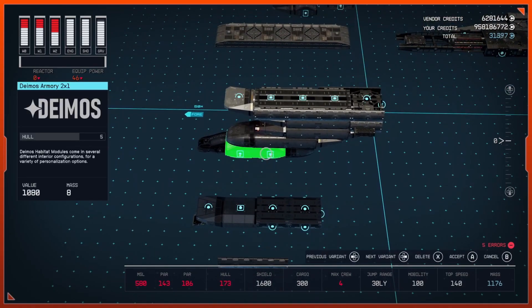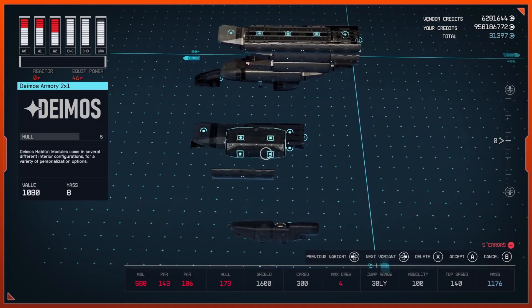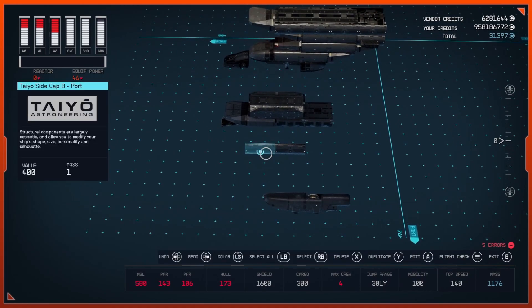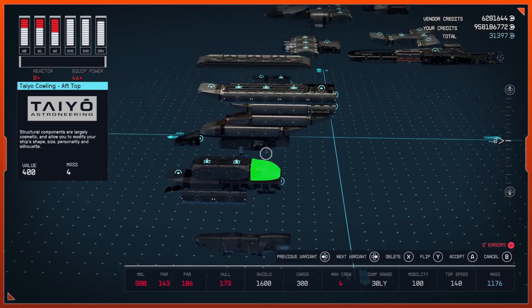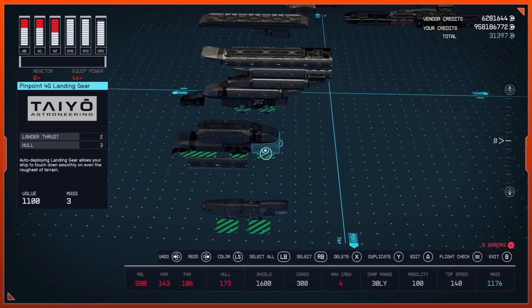After that, bring out a 2x1 hab — I'm using a Deimos armory but you could use any hab you want — and that's going to go right on top of your landing bay and landing gear. After that, bring out a Taiyo cowling and snap that right on top of your back landing gear.